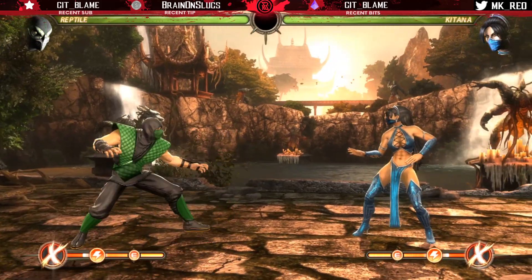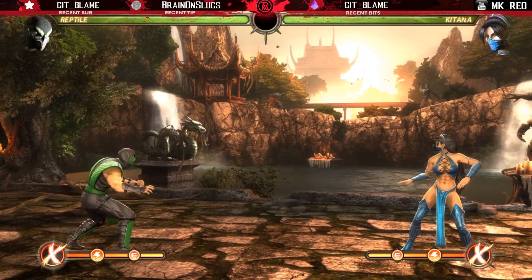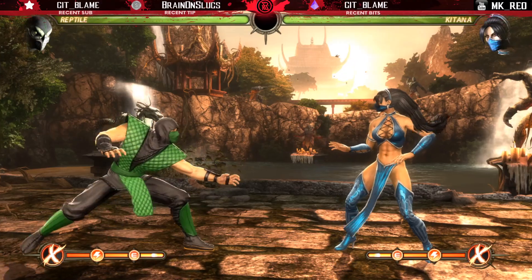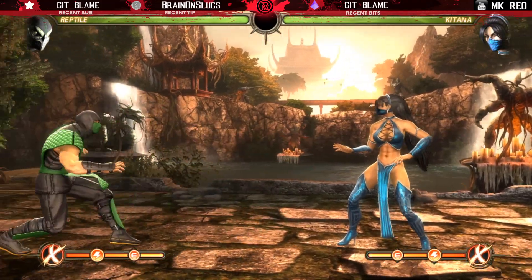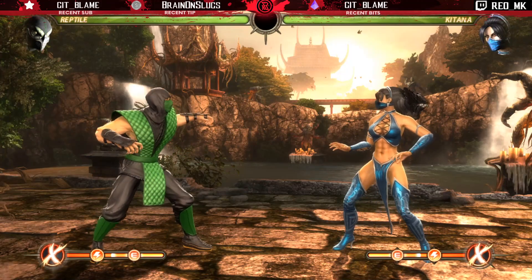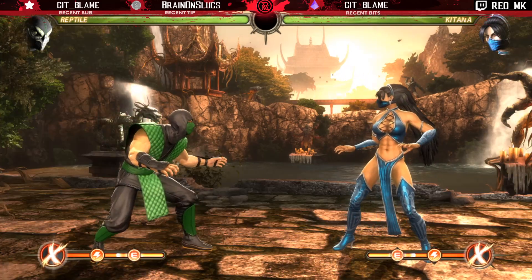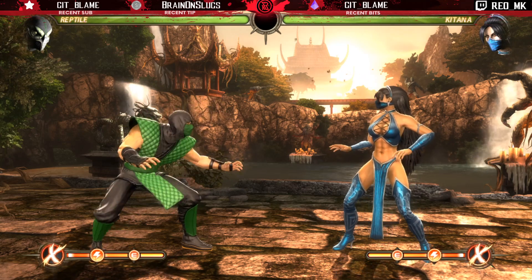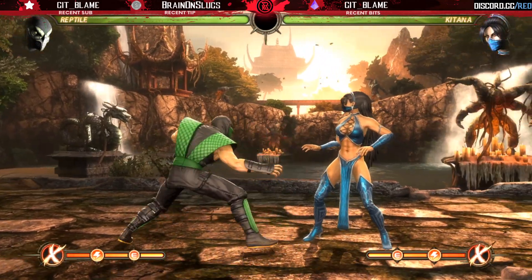This move was six-frame startup, had about seven active frames, and one frame of recovery — one frame of recovery. So if you watch it, there's literally no recovery. This move was almost unwhiff-punishable. It was so good that Reptile could just dash up in your face into a poke, dash up, down four, dash up throw. When I say this character was an animal I'm not joking — this character was literally a speed demon. Not even the Flash from the Injustice games moves as fast as this Reptile. Let that sink in.